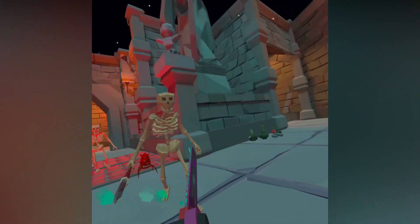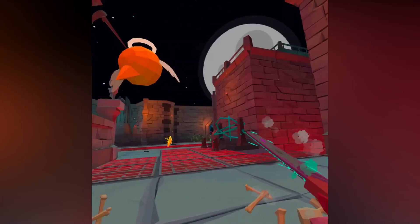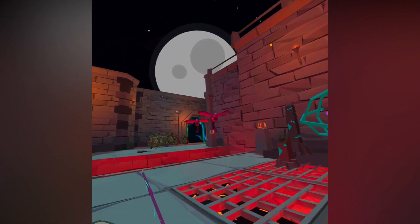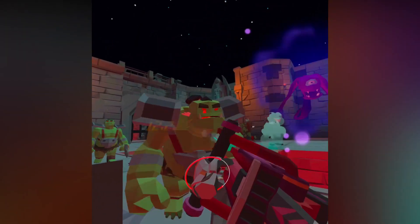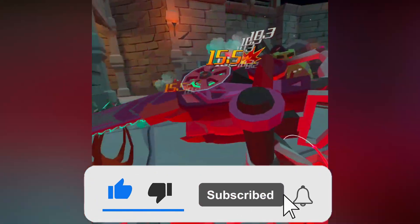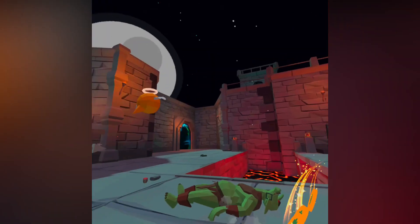Hey folks, welcome back to another video. Is there a SideQuest game that you want to buy and play on your Quest but you don't actually have a PC to install it? Well, have no fear — Whack Man is here! Today we are going to go through how to install paid apps on SideQuest. Enter my Secret Quest 2 game giveaway by liking, subscribing, turning on bell notifications, and commenting hashtag Secret Quest 2 game down below. This is probably your last chance to enter, so make sure you don't miss out.